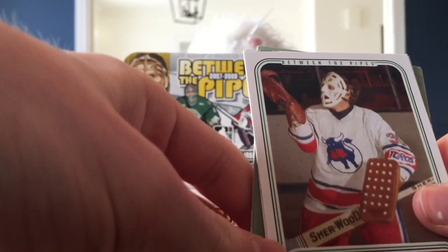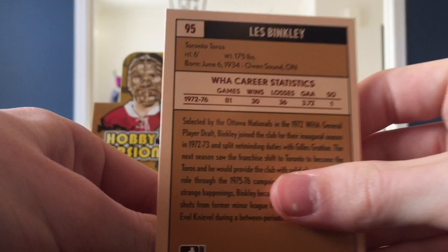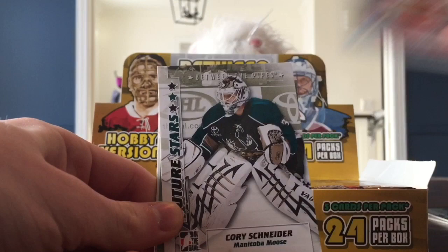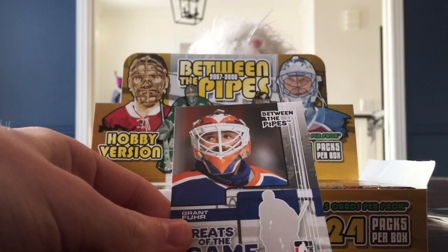Starting off this pack, we have a nice Les Binkley. Is that also part of the base set? The Rival League - yeah, that seems to be part of the base set, seems like a sort of retro design. Next card - Cory Schneider. Decoys in every pack. These are all goldies - Between the Pipes, of course.